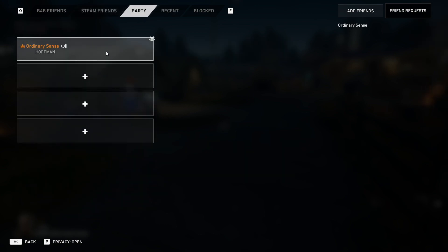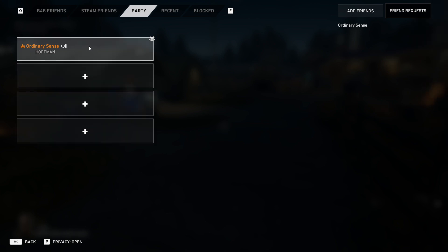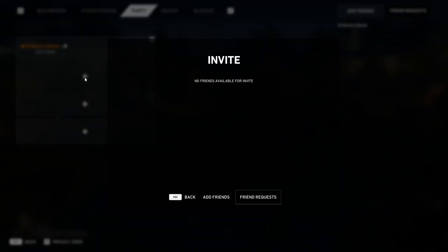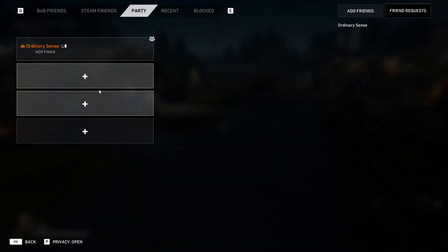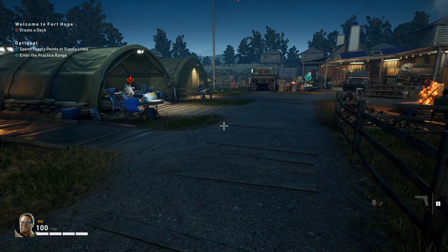When you do have people in your party, you can go to the Party option and see the different people you have in your party. If you click on it, you can invite friends from there as well, from your Back 4 Blood friends list.